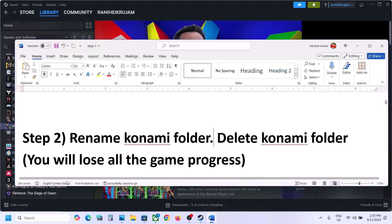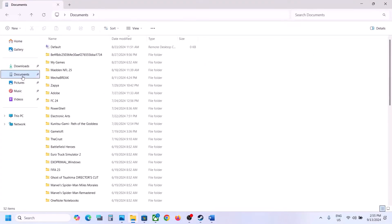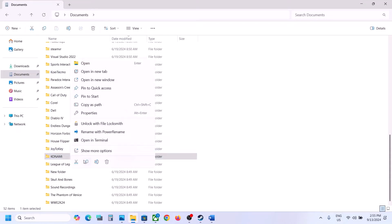The next step is to rename the Konami folder. Before you do this, let me inform you that you will lose all your game progress — you will have to start everything from scratch. If you agree, you can rename or delete this folder. Open File Explorer and go to the Documents folder, and find the Konami folder.